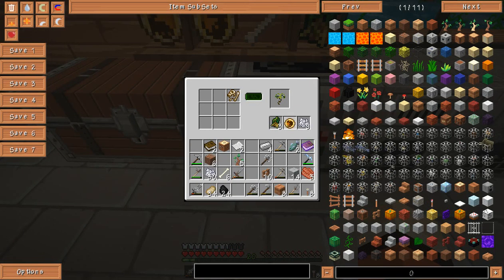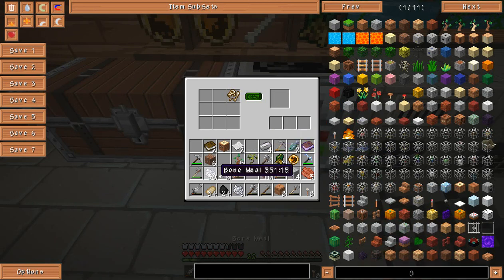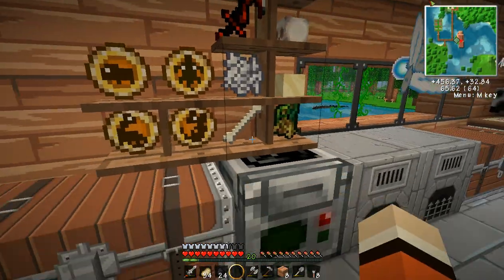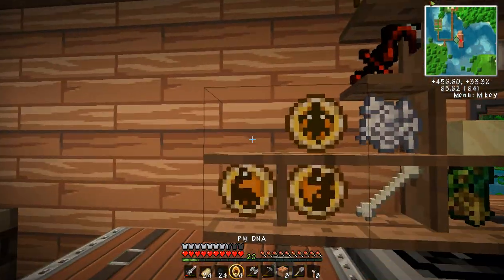Let's see what we got — oh, we got a Spinosaurus DNA, woo! I don't really know what to do with plant fossils, so if you guys know, please let me know, because I have no idea what to do with them.